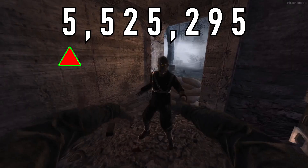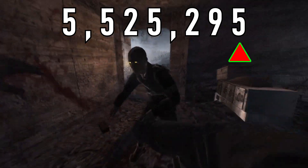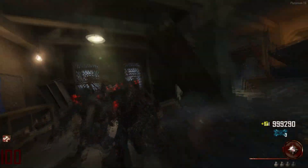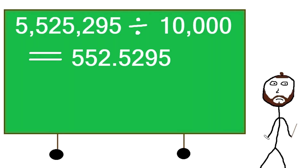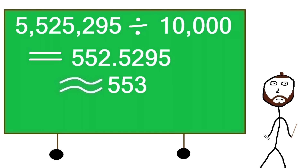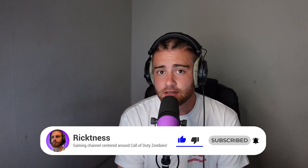A zombie at round 100 has health of 5,525,295. A single melee attack from the golden spork deals 10,000 damage. Dividing the zombie's round 100 health by 10,000 gives us the answer of 552.5295. You cannot melee 0.5295 times, therefore we round this number up to 553. This means you would need to melee attack 553 times with the golden spork to kill a single zombie at round 100.